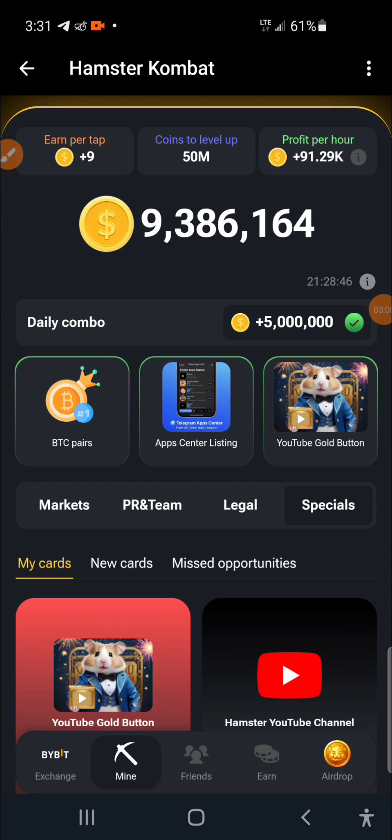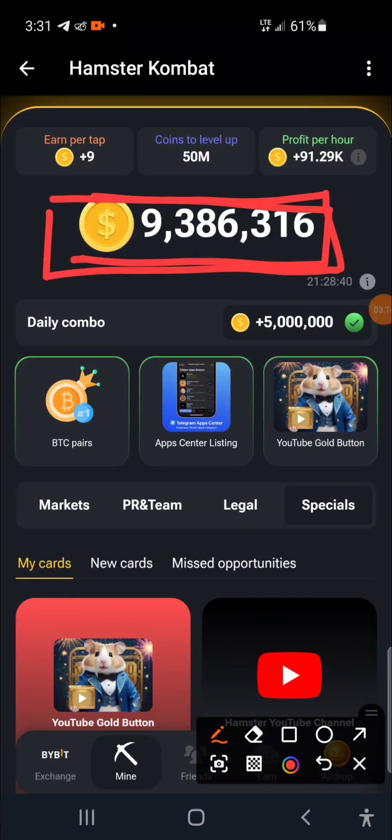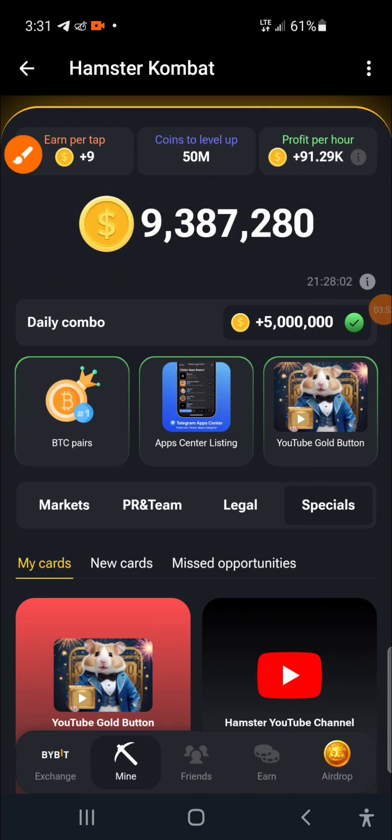These points you see here are important — they are the currency you use to buy or purchase cards. But the most important thing is your profits per hour. Try to gather enough points to buy cards that generate more money for you, so that you can increase your profits per hour.